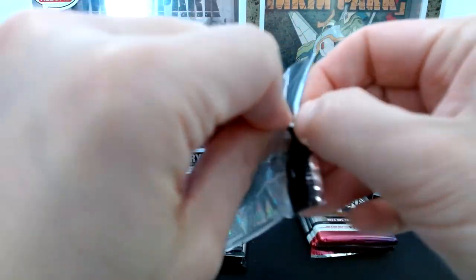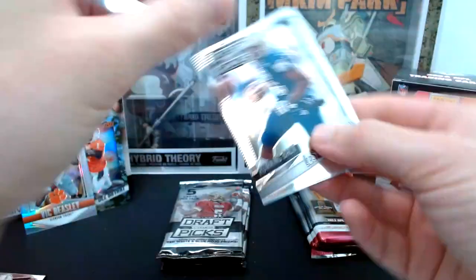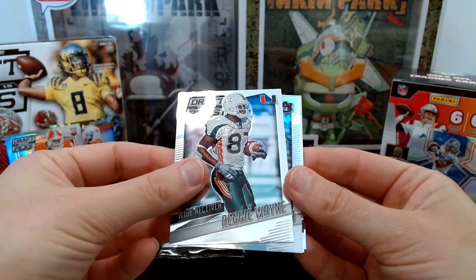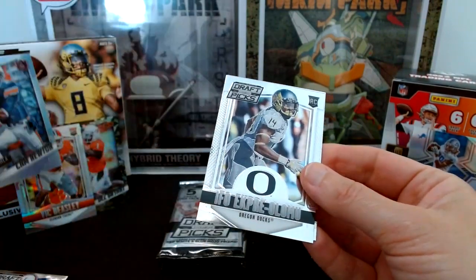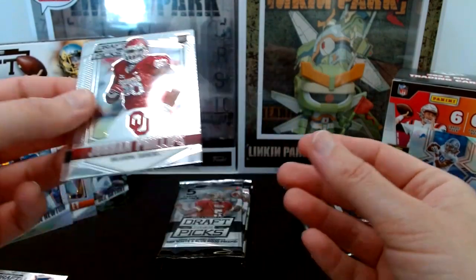This is a back-and-forth battle right now. Prism pack three: LeSean McCoy in his Pittsburgh uniform, Reggie Wayne, a holo of Cam Newton, Ifo Ekpreolomu, and Jordan Phillips.